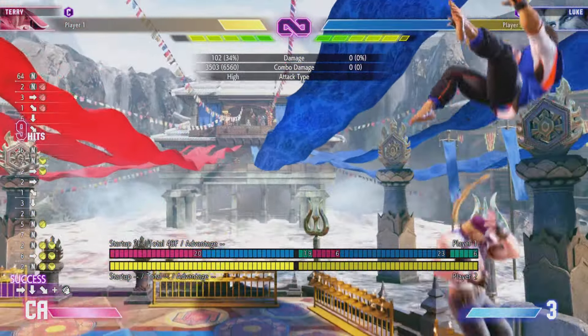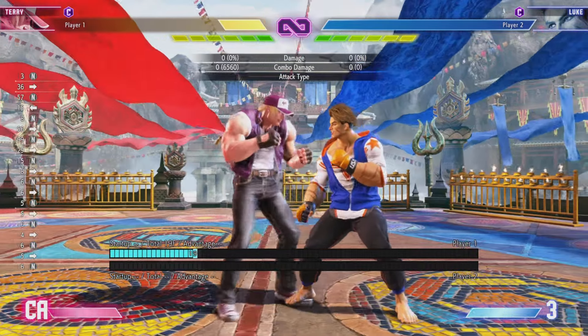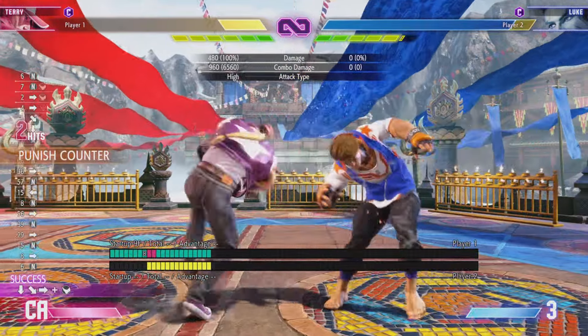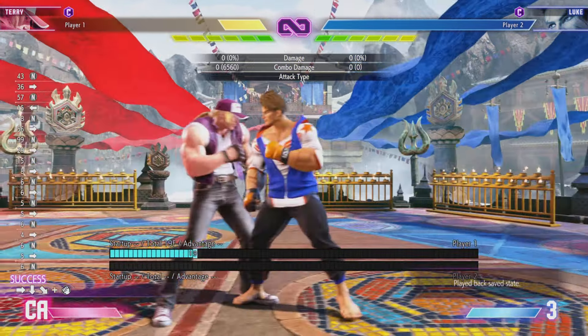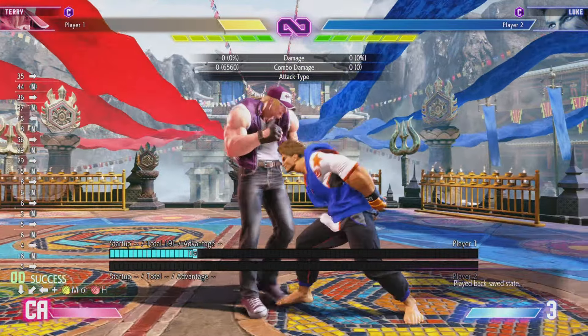And then you can do stuff like this with medium charge into heavy DP. And when they get a little bit closer, you can add some damage just by going for crack shoot — instead of charge — which adds about 150 damage. Really good conversion. And that's just outside where that'll work, so a little bit closer.